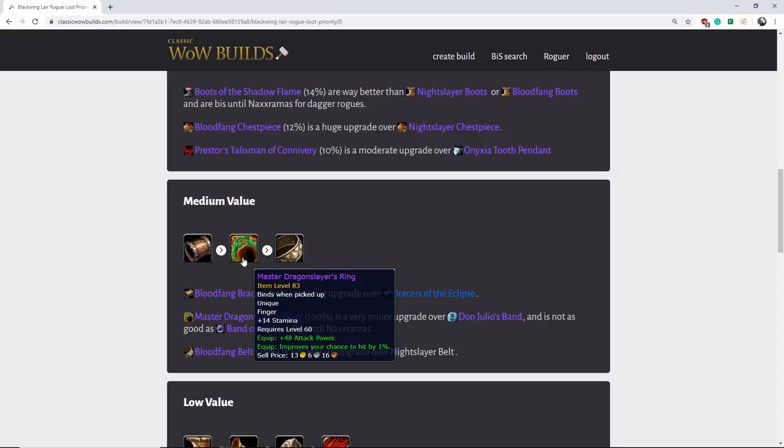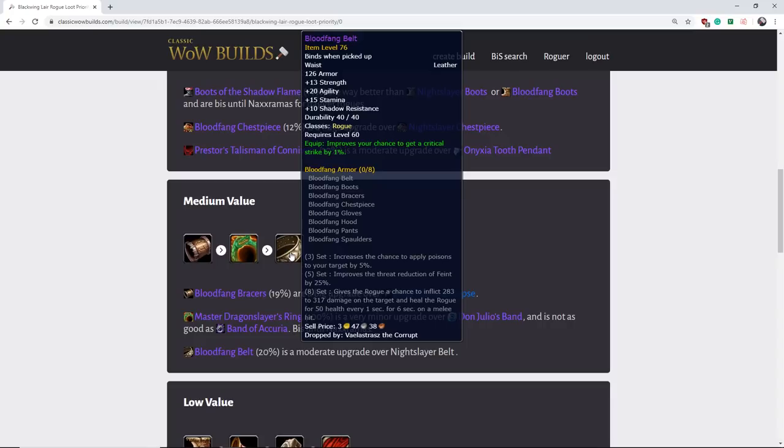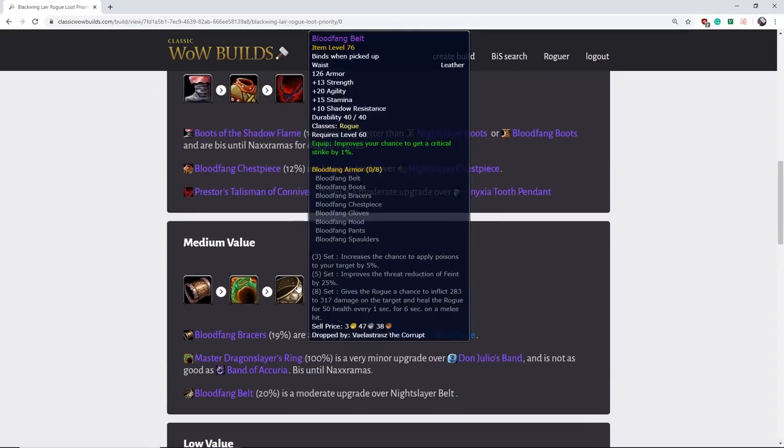Next we have the Bloodfang Belt. This is another moderate upgrade. It loses a little bit of value because it drops from the second boss and has a high drop rate, so it's relatively easy to get. It's not that big of an upgrade over tier one belt, but decent enough.